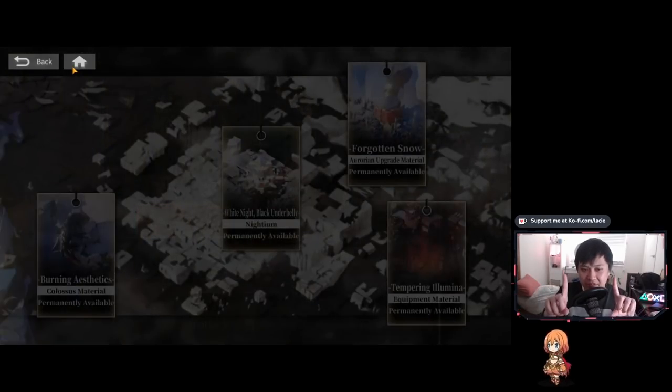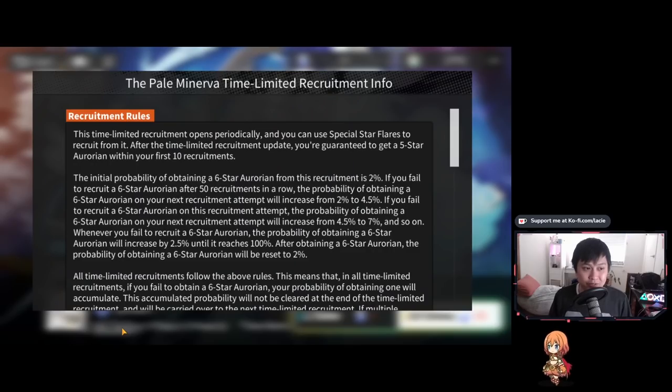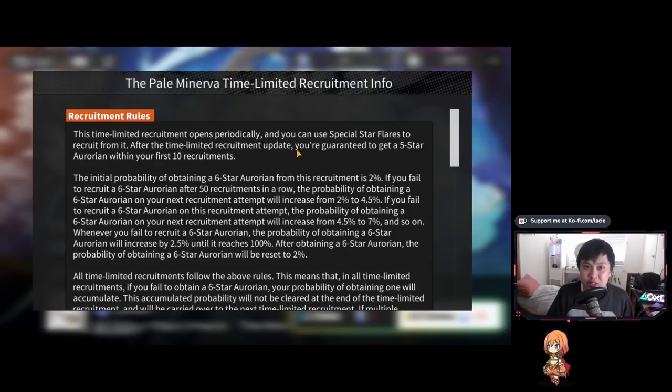Tip eleven is about recruitment. If you click into the view details of the limited banner, you'll see we're getting a guaranteed five-star on our first ten recruitments on every time-limited banner. Arknights players will rejoice — it's essentially an identical mechanic. It says after each time-limited recruitment update, we get that guaranteed five-star within the first ten. To maximize the five-stars you get, pull singles until you get your first five-star, which should theoretically happen within your first ten recruitments on each limited banner. If it's your waifu, go all in — but for most value over time, pull singles each banner.